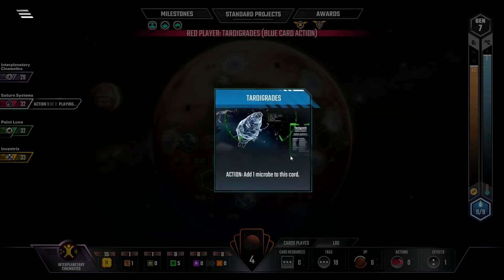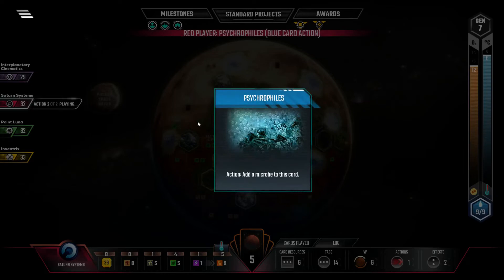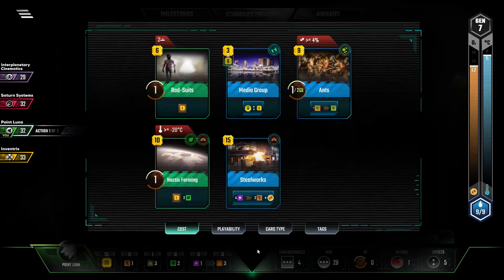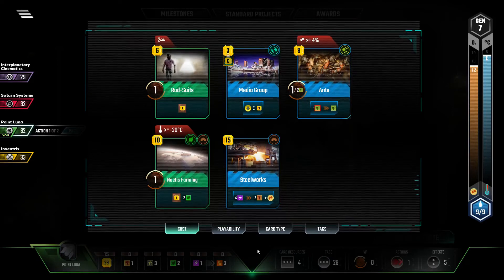Tardigrades! Almost missed that one. And yeah, I think the ants aren't going to necessarily pay off. I mean, I can have them start nibbling the Tardigrades. It's unfortunate that I'm not getting any good space cards here.